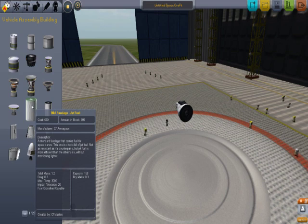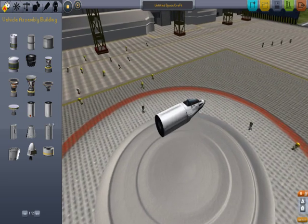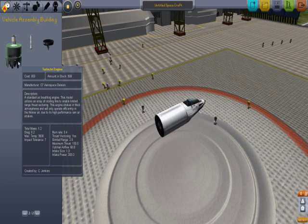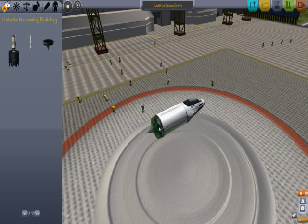Now this is jet fuel fuselage — we need that. We need some engines. Turbo jet engine, sounds fast. Aerospike rocket — let's try that.